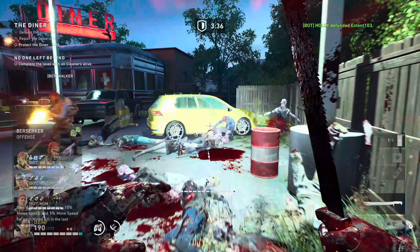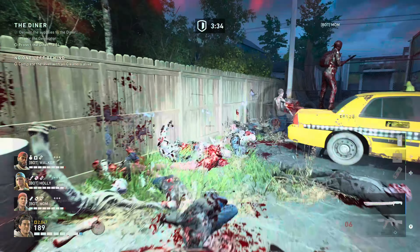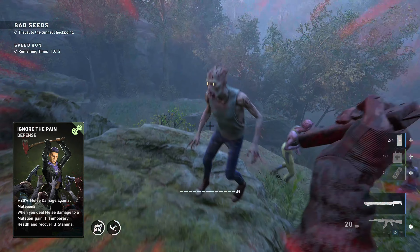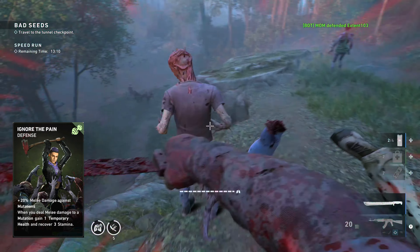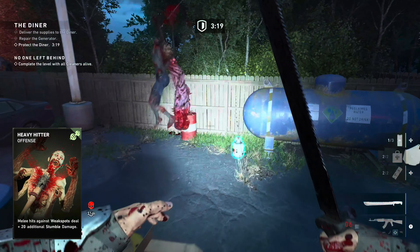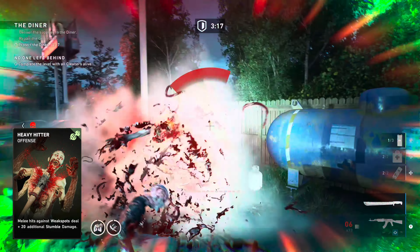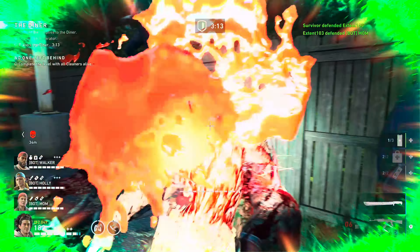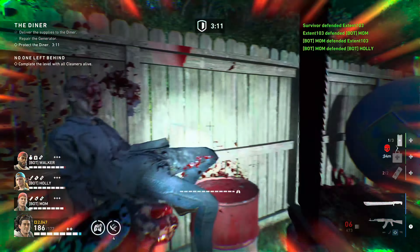Sunder will cause your targets to take 20% increased damage for 5 seconds, which is nice against mutations. You might think Berserker is overkill at this point, and it is for the melee damage, but the 10% melee speed and 5% move speed for each melee kill in the last 5 seconds is really noticeable when you're slashing through hordes.